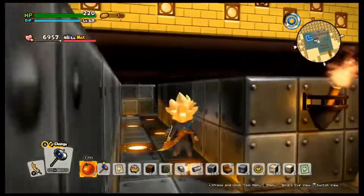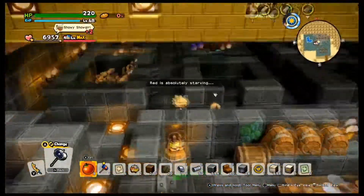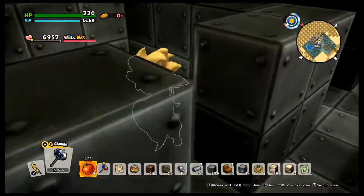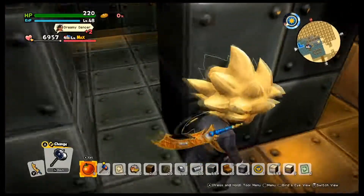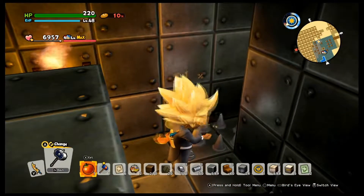I expanded the base down here underneath the gold bar to make more room. I believe this is the workout room — yeah, the gym. More beds, but I haven't used these rooms yet so they're just empty for now.